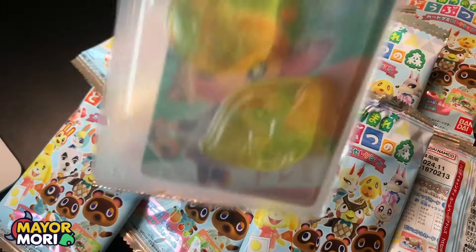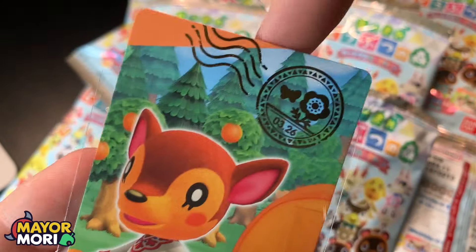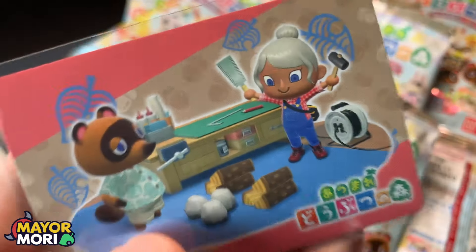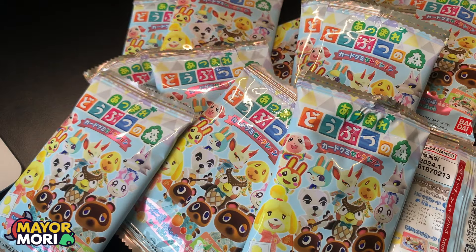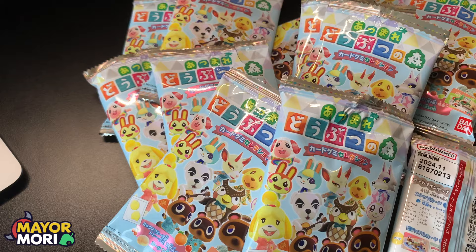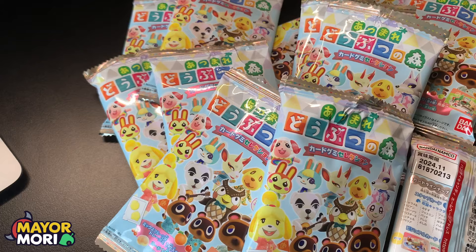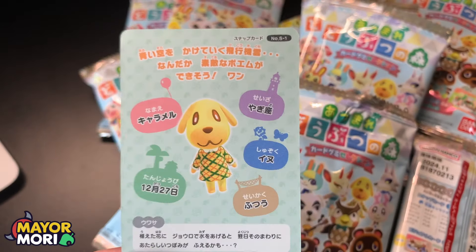Number three — we've got Fauna again, a duplicate. Number four — another duplicate, Bunny again. But we've got Goldie, who may be number one. Yes, Goldie is number S1 — the collection series number one card. Looking absolutely super cute with some tulips. That's a new card and really awesome.